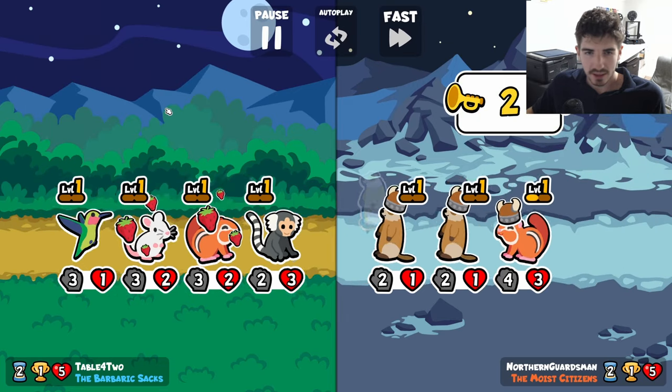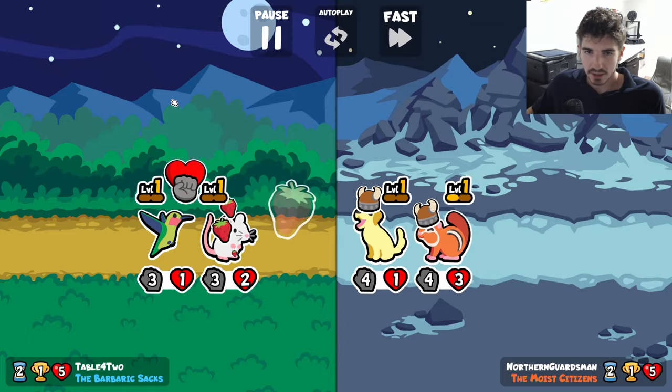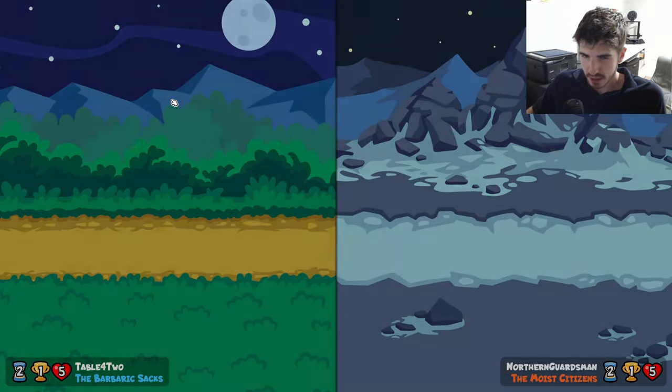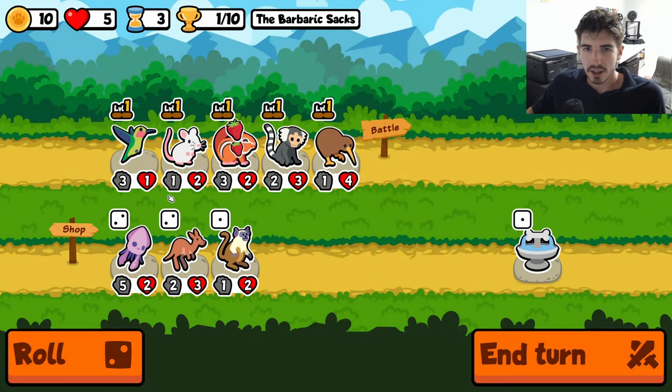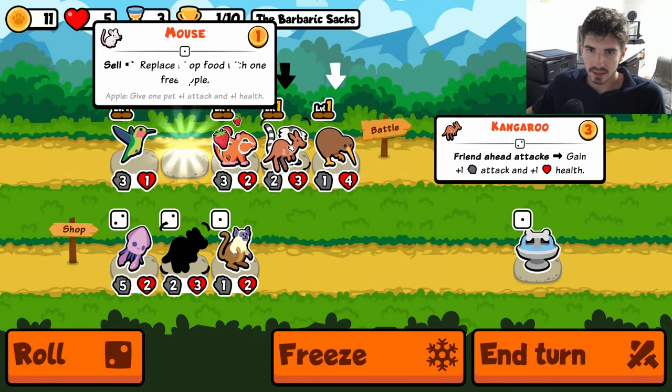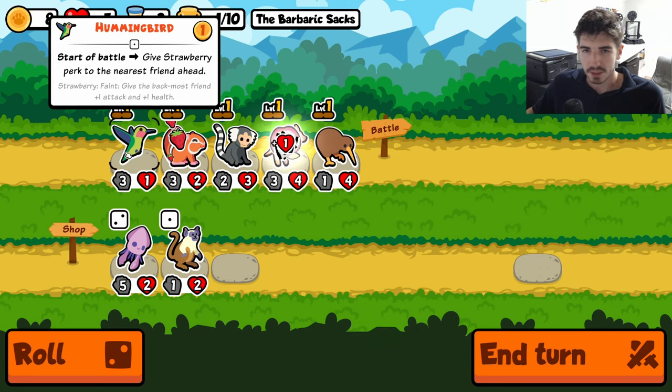They changed Hummingbird here - it gives a Strawberry now. They also changed the effect of Strawberry. It essentially, on feint, gives the aftmost pet - the pet to the left - plus one, plus one.